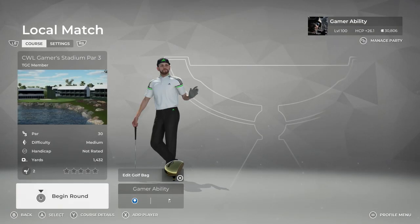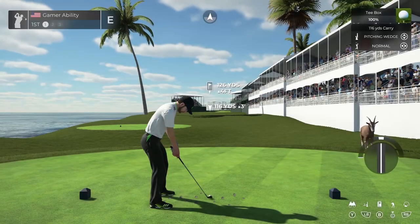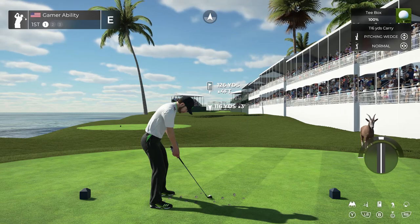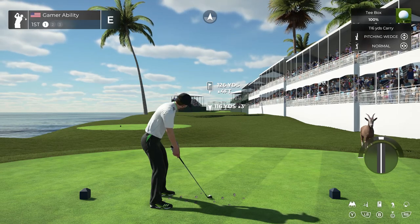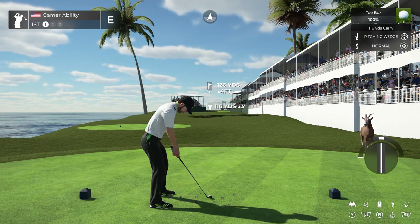We're going to play on the blue tees and the first pin selection. Keep in mind this course is 10 holes — there's 9 holes with a bonus number 10 which is an awesome hole. John McCarthy here, pleased to be with you as we kick off a little PGA Tour 2K21. First order of business today is this nice little par 3, let us begin.